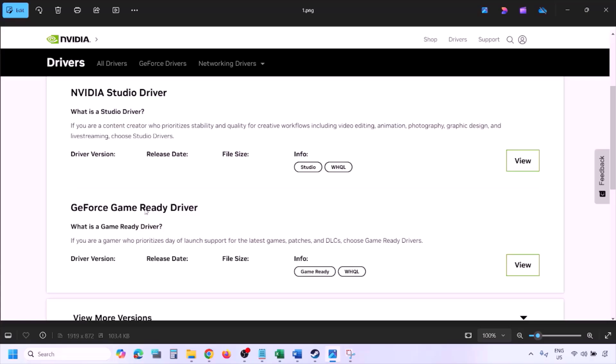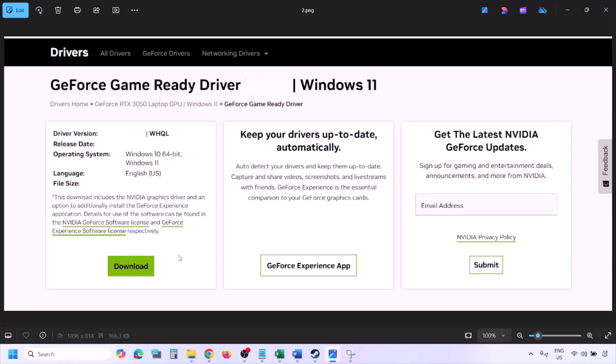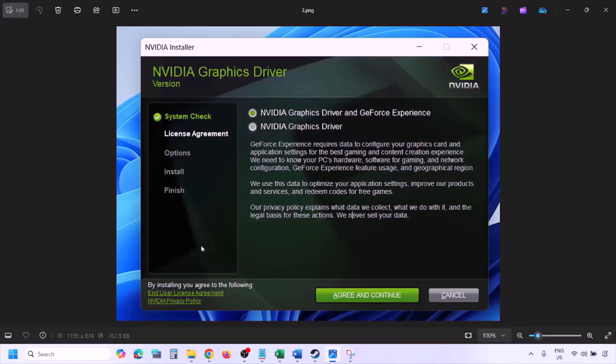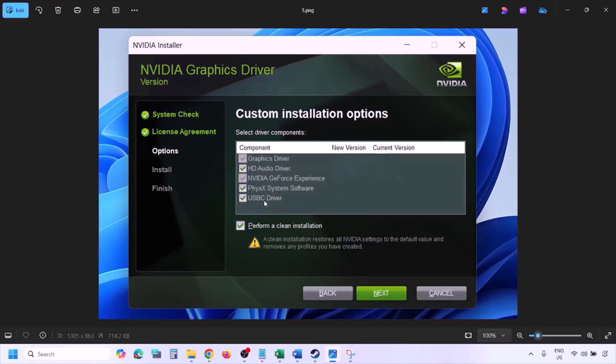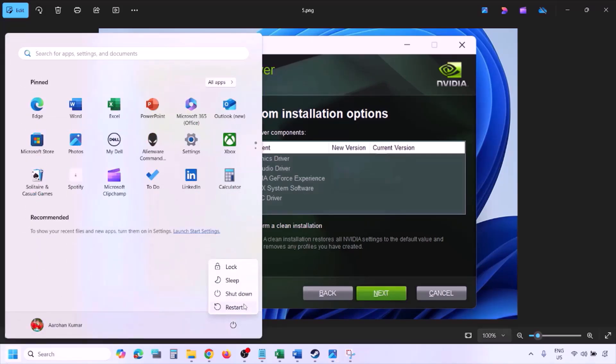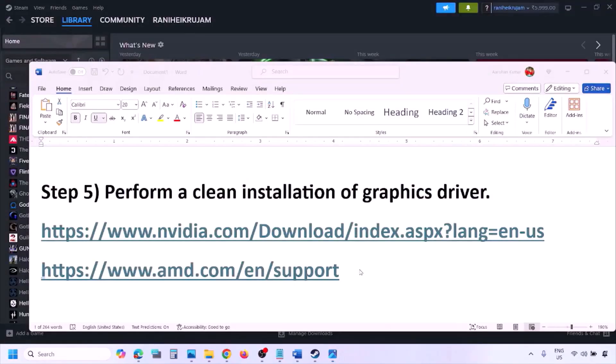You will see the latest GeForce Game Ready Driver. Click View, then click Download and let the download complete. Once done, run the exe file, click Agree and Continue, then select the Custom option (not Express), click Next, and put a check on 'Perform a Clean Installation.' Click Next and let the installation complete. Once done, restart your computer and launch the game.